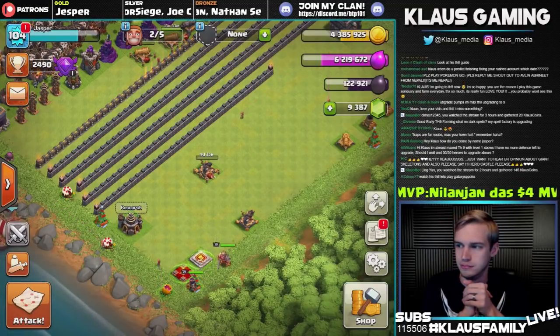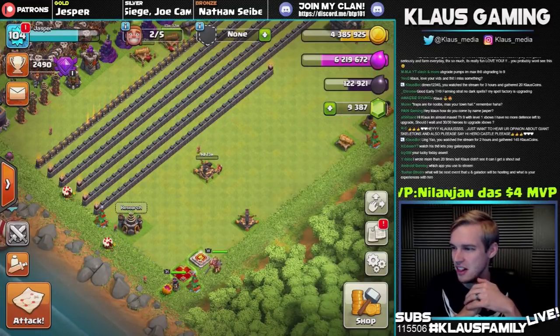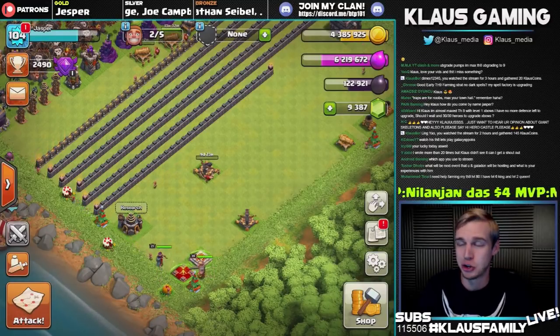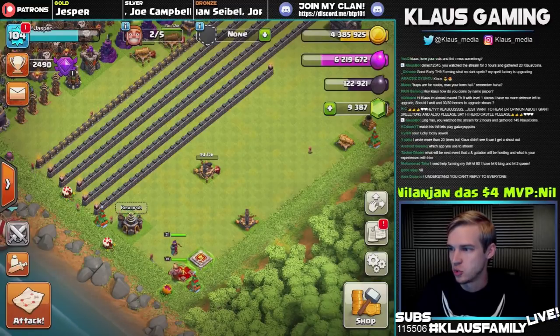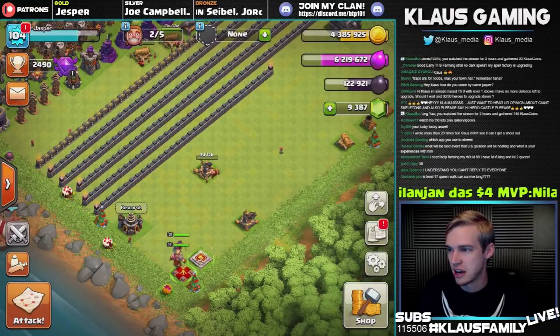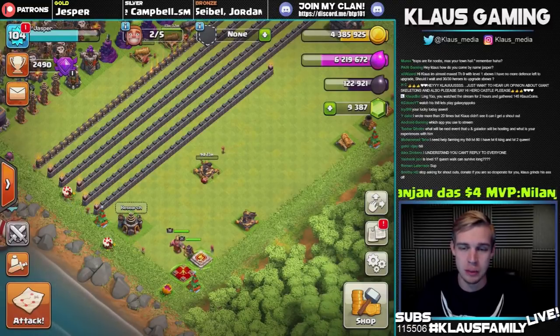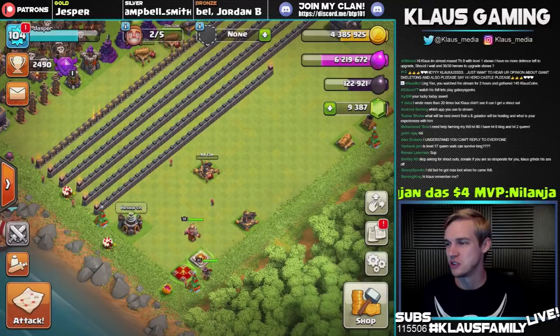Good early Town Hall farming strategy with no dark spells? Barch — I use barch pretty much at the beginning of every town hall, including my Town Hall 11, currently using barch. Someone wrote more than 20 times but Klaus didn't see it — can I get a shout-out? I don't shout out people, guys, because if I do it for one I've got to do it for everybody, and there goes the stream. You guys understand.